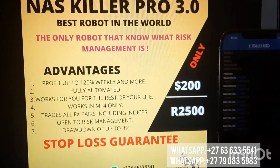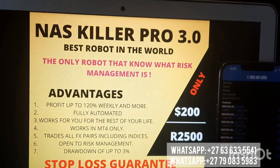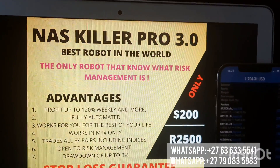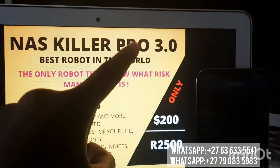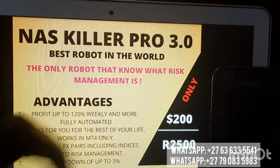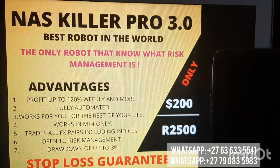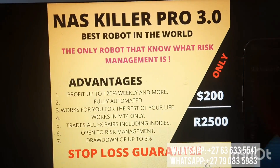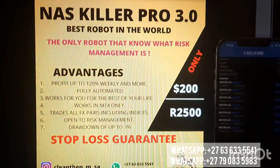Let's clarify some things. As you can see, it's NAS Killer Pro 3.0. You've got to have the name right, otherwise you will end up getting the wrong robot. I've got two robots: I've got the NAS Killer robot and I've got the NAS Killer Pro 3.0. This one is the fully automated one. NAS Killer Pro 3.0 — the best robot in the world, the only robot that knows what risk management is. Because I've seen a lot of people claiming they've got robots that follow the rules of risk management, but at the end of the day, that is not true.